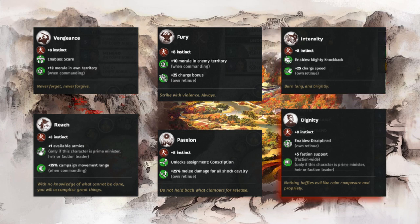Lastly we have Dignity, which enables Discipline for the vanguard's retinue. This allows the retinue to not suffer any morale damage if the vanguard dies on the battlefield. Importantly, Discipline also allows your retinues to rally back more often from wavering. This is a key point as shock cavalry tend to take heavy damage in fights, so if they go from wavering to routing you lose out on a lot of potential damage.